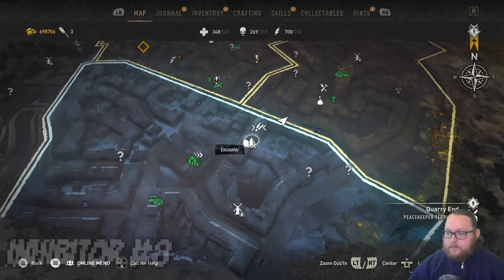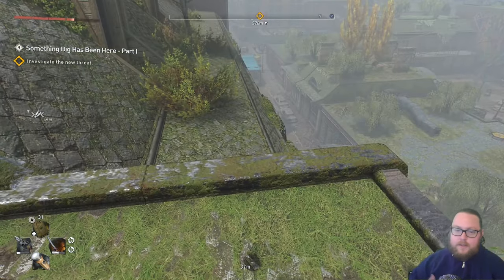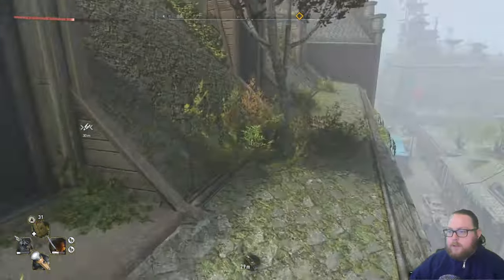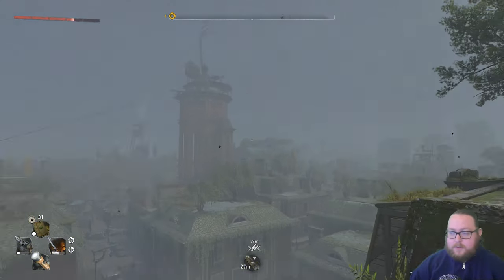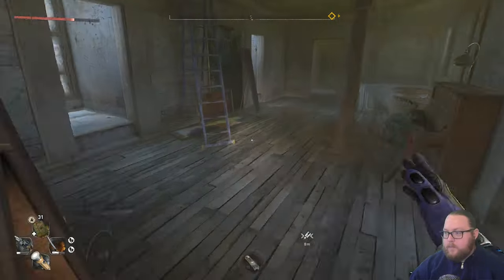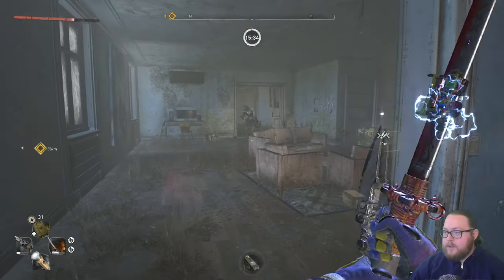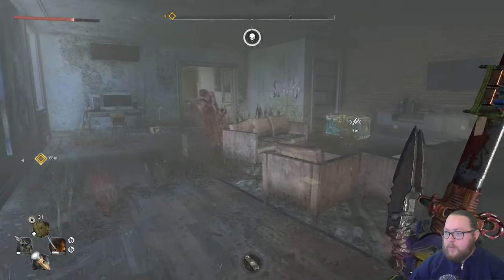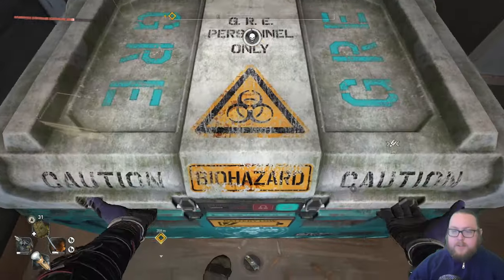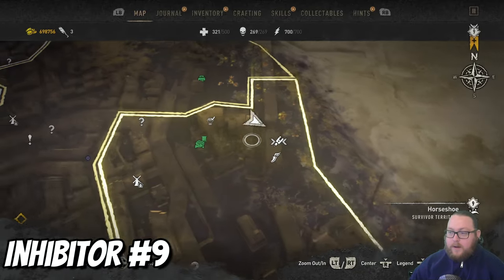The next inhibitor chest is also going to be in Quarry's End, fairly close to the last one. You can actually see the water tower from where you are. Make your way over to this building — it's the same area you go to if you follow the survivors and need to blow up the windmill. Look for this window where you can see the water tower, go inside, follow the path down, and it's just a viral in here. Open this one up and get another single inhibitor.